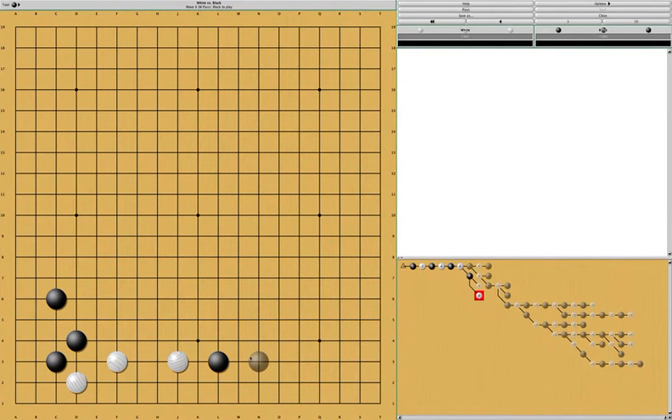At this point, black can punish white by playing inside of white's group. This is a really good follow-up move. Let's first look at some other moves. If black were to play here, white has the option to link up by playing here. But this is not really good for white because, as you can see, the result is that white doesn't really get much space — it's barely alive and will probably have to run out eventually.